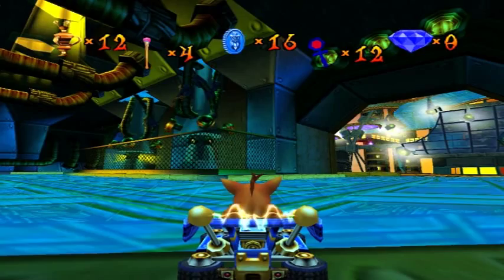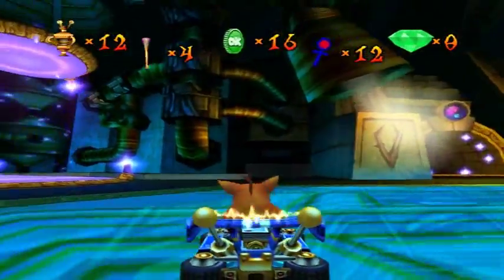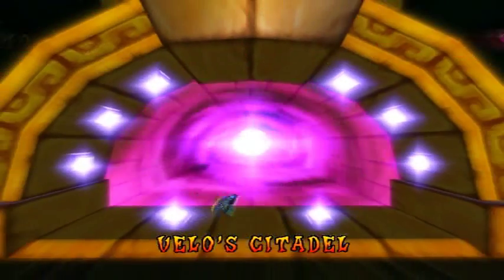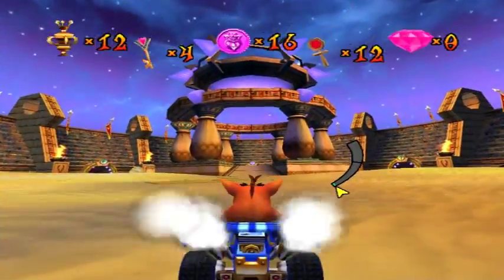You won a token! All right, we've won a token but we need to go to Velo's Citadel. What are we doing there? We're going to his little vault — his treasure loot where he keeps the gem cups and the gems and other stuff. Another short part — CNK is well on its way to being completed.